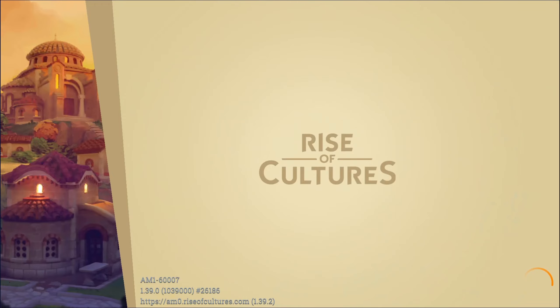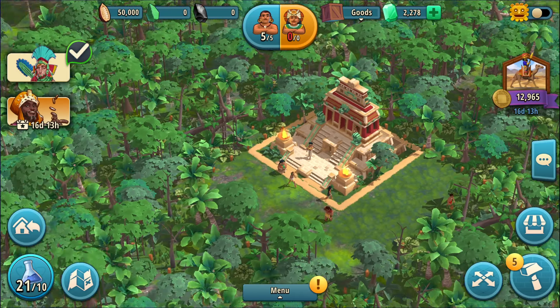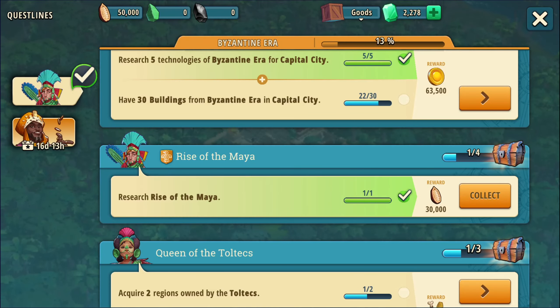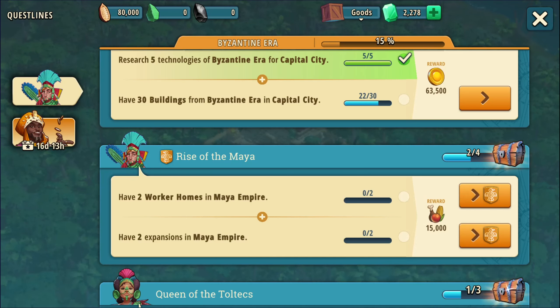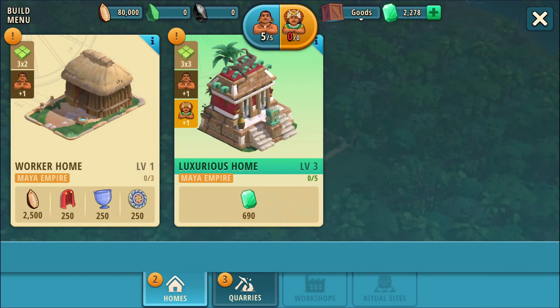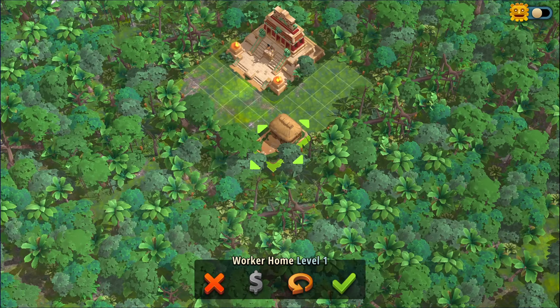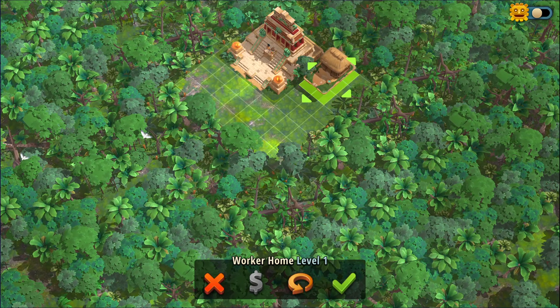Let's jump in and see what we've got. Okay, that looks very lonely — I guess I need to start building some things. Research Rise of Maya — we did that. Okay: have two worker homes, have two expansions — those are two separate things. Can I put a worker home here? It's actually really expensive. All right, we can just leave it here for now and worry about moving it later.